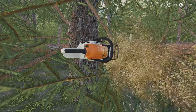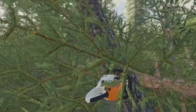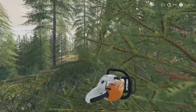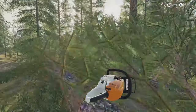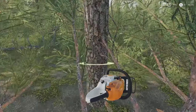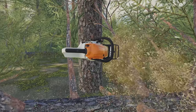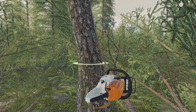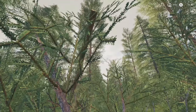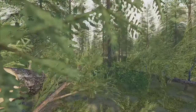In farm sim tradition, they always fall to the left. I wish real life trees were that cooperative. First, IRL cutting down trees like this is quite dangerous - you want to make sure you know what you're doing. But it's nice and safe in farm sim.